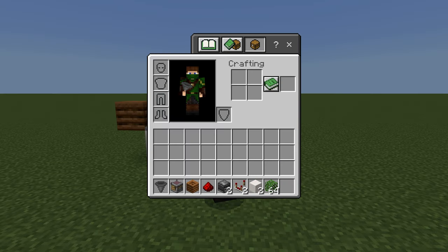For each slice you will need one hopper, one crafter, one composter, one redstone dust, two observers, two comparators, two building blocks of your choice, and some plant material that can compost like leaves or seeds.